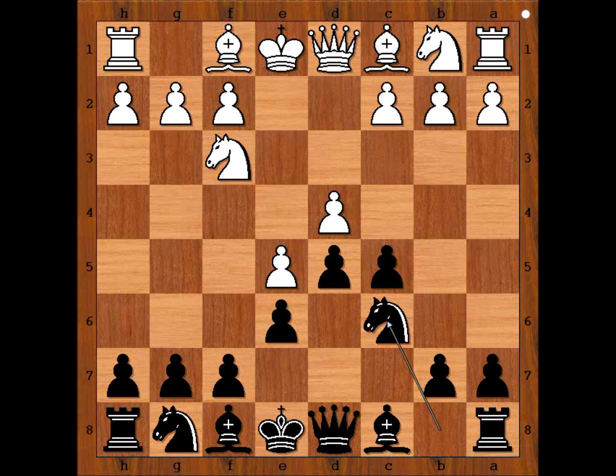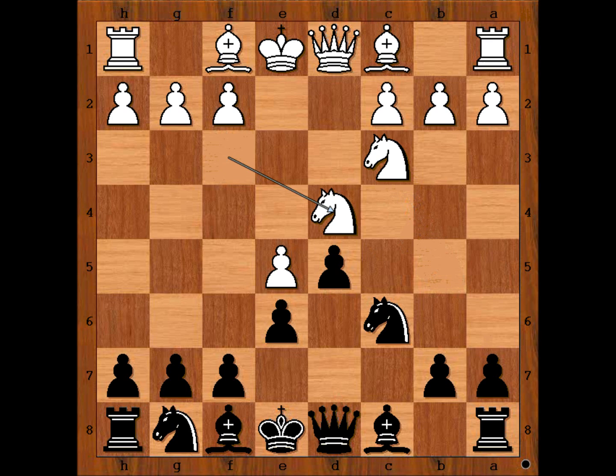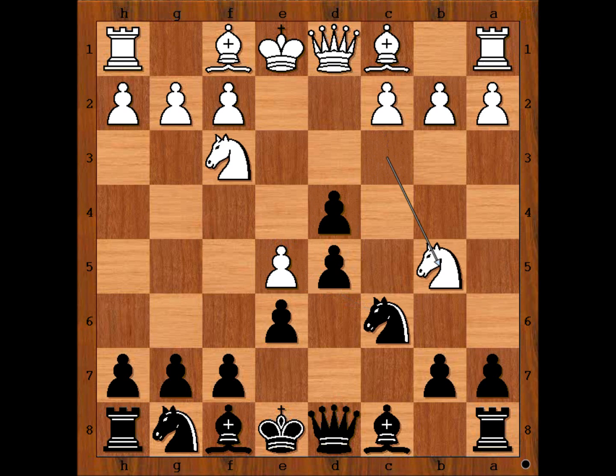c3 and bishop to d3 are the two most plain moves, perhaps better moves than knight to c3. Knight to c3 was played, c takes on d4, and white played knight to b5. White wants to capture with the b knight. If knight takes on d4, then knight takes on e5 and black is doing well, so we have knight to b5.